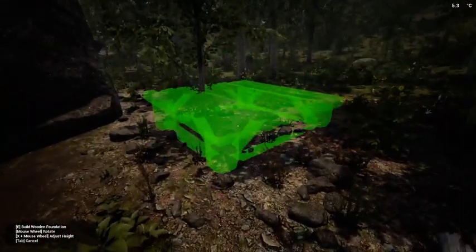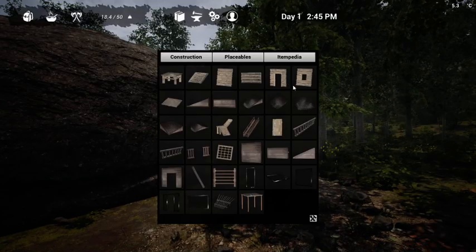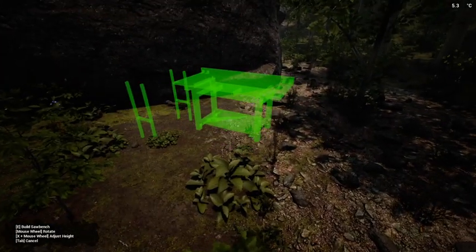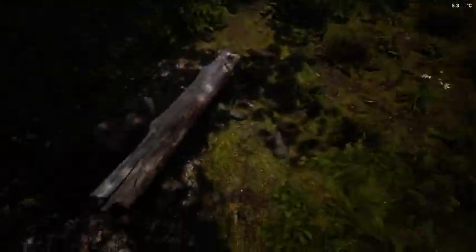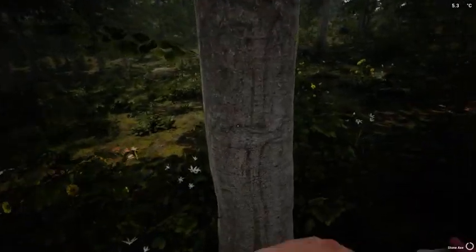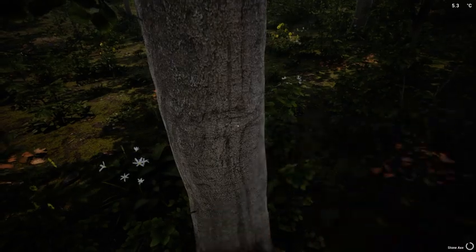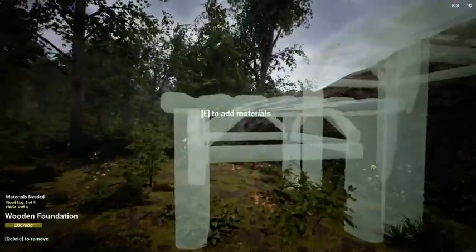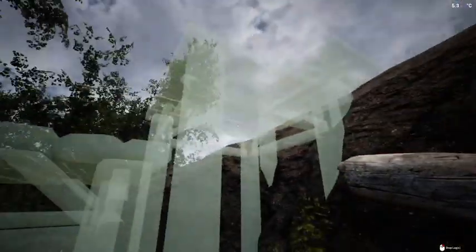We'll go ahead and get a sawmill placed down - a saw bench - so we can get some planks going. I'm going to pick these up, come over here and get some more wood chopped. I want to get a platform or something going up here so I can fight and defend the base until I can start getting the rest of it - the walls and stuff up - and start getting over to the other rocks where I can start getting my main home set up.